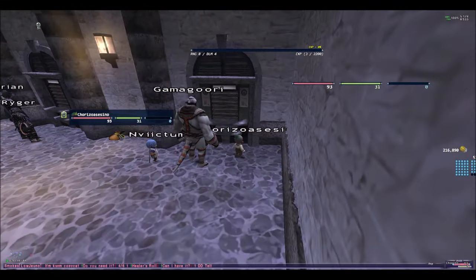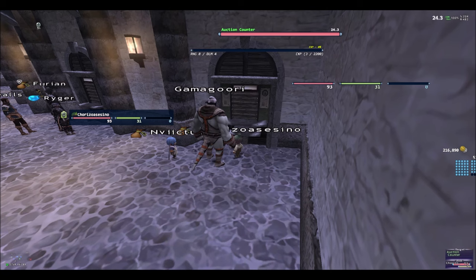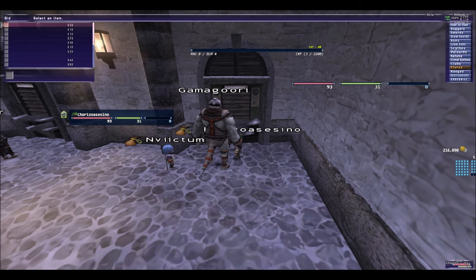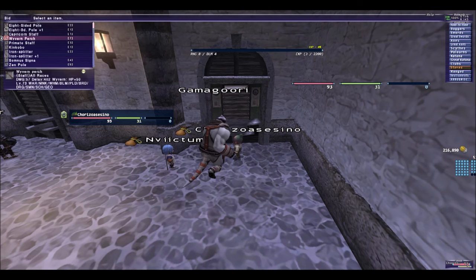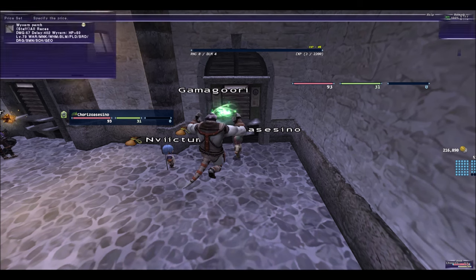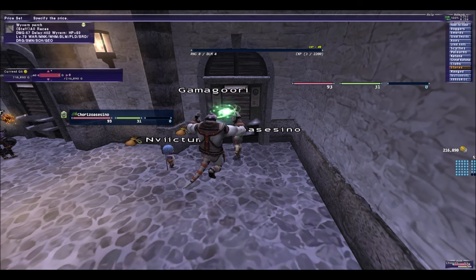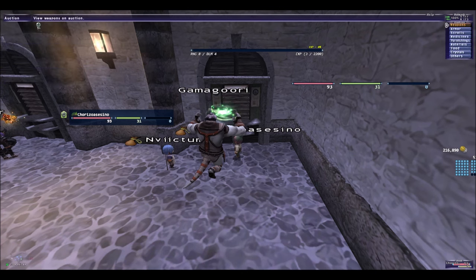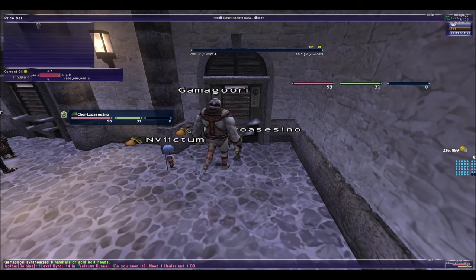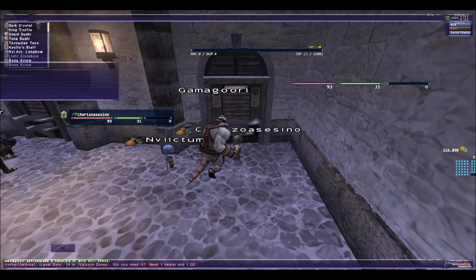Now we're going to show you how to use the Auction House. First, click on the window and then you have 'Bid' which is to buy. Click on what you want to buy, check the price history first to know how much it's selling for, then go to bid and put in the money you want to spend. To sell, you just go and pick the item. The Auction House is very easy to use in this game.